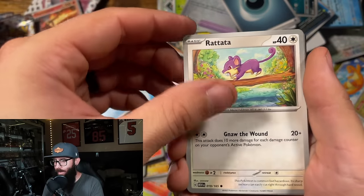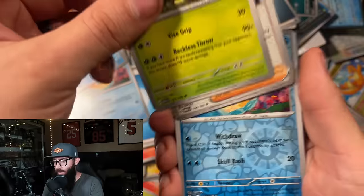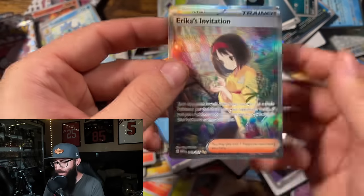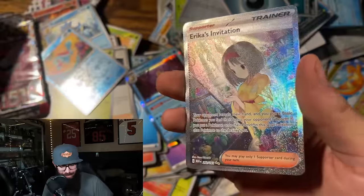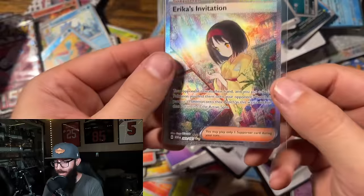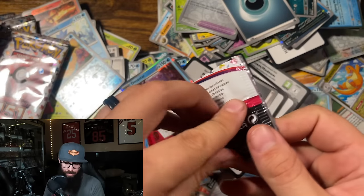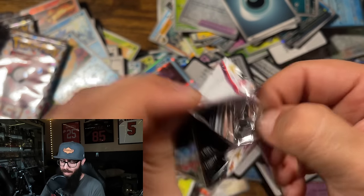When Scarlet and Violet base came out, is there something shiny — there might be something here guys. Scarlet and Violet base came out and I think I opened two booster boxes back to back — that was the most I've ever opened. Oh! Omastar, Erica's Invitation — let's go! These booster bundles are looking pretty good for me. Look at all these. I don't know, there's still over 10, maybe 15 packs left.